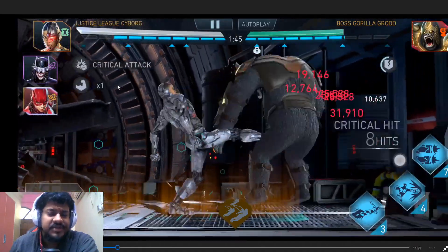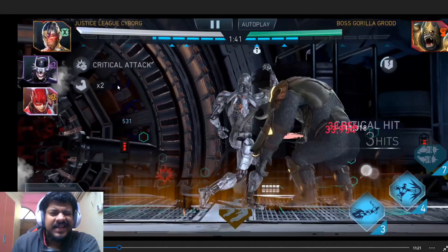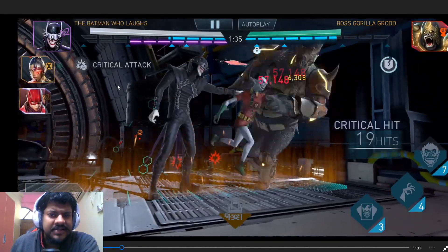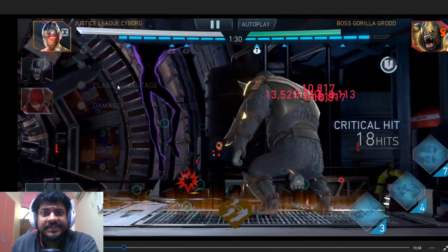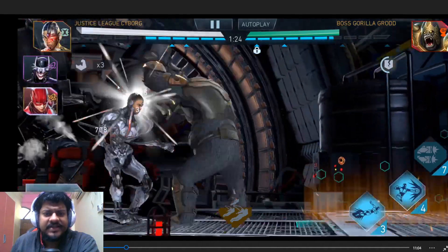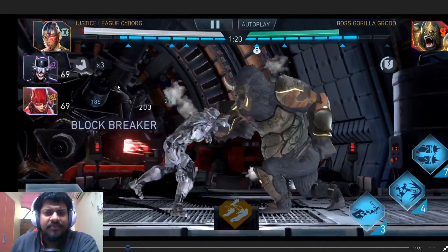He starts blocking - the combo interruption is pretty difficult with Gorilla Grodd. This is Silver Gorilla Grodd; the AI is slightly different than Batman Ninja Gorilla Grodd. Batman Ninja Gorilla Grodd feels a bit easier, and I think they may have even buffed the AI for this boss here, making the combo interruption pretty difficult.